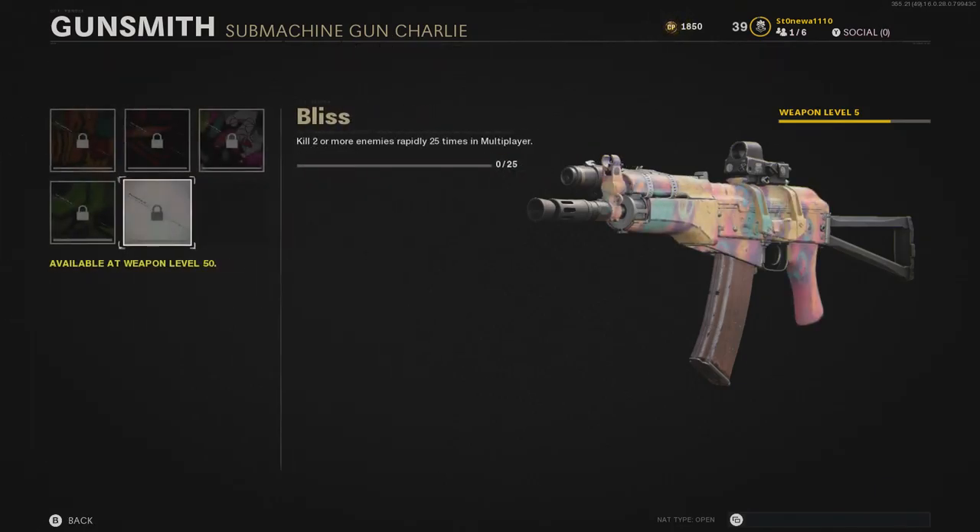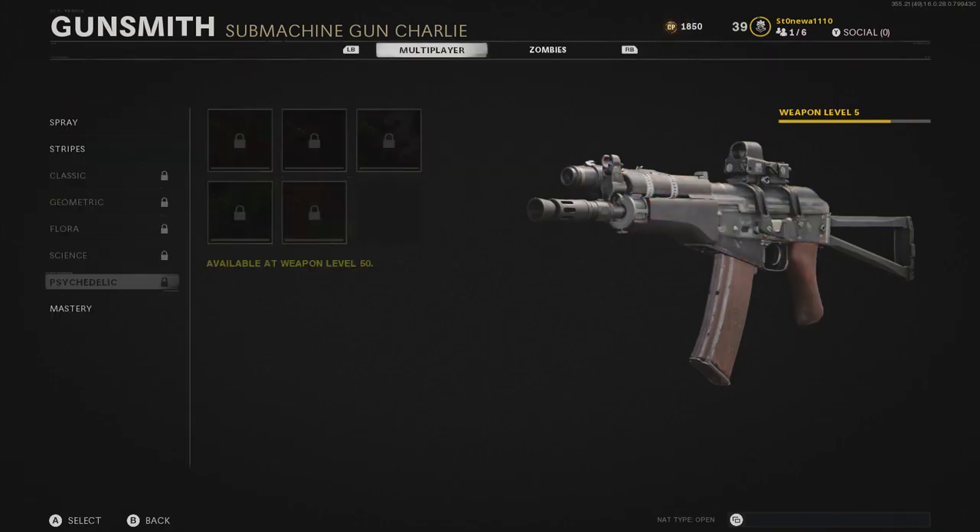Finally, 25 double kills with an SMG, which shouldn't be too difficult, and that'll get you your gold camo. A couple of things missing compared to previous games: no five-attachment or max-attachment challenges, no crouch or prone kills, and no mounted kills since you can't mount in this game. This gives you a lot more freedom to play how you want while still completing camo challenges.